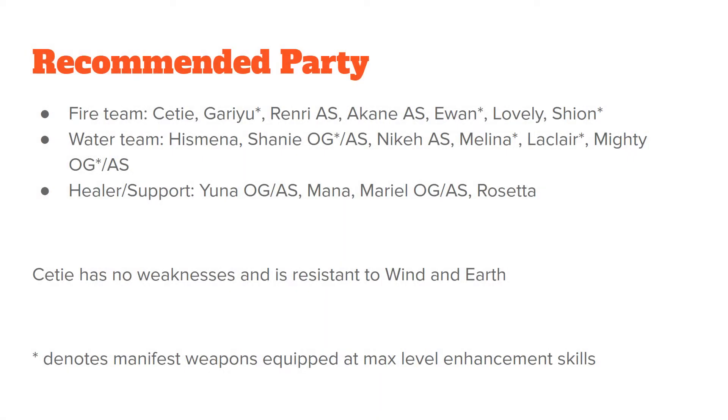For the recommended party — take this suggestion with a grain of salt. You can obviously pick and choose whichever units you have. If you want a harder time, you can pick lower rarity units. If you want an easier time, you can pick whatever's on this list, or just bring zone units.